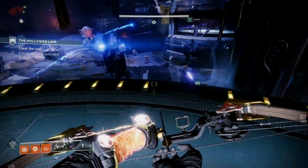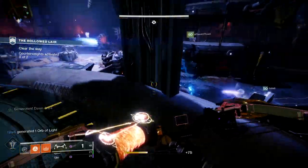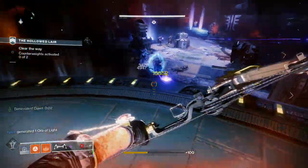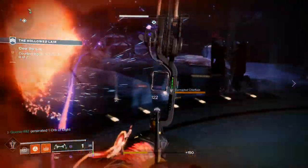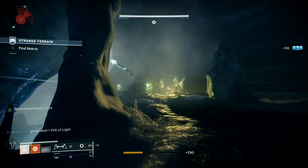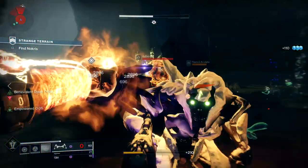The Attunement of Grace is Destiny 2's first true support subclass. All of its offensive abilities have buffing or healing components attached to them, and when used by a competent player, will carry a team to victory. This is one of the more complex subclass branches in Destiny 2, but it's not impossible to learn. So let's get started with the overview.